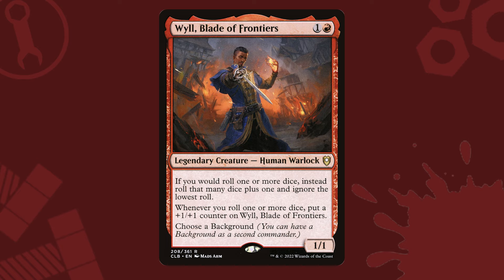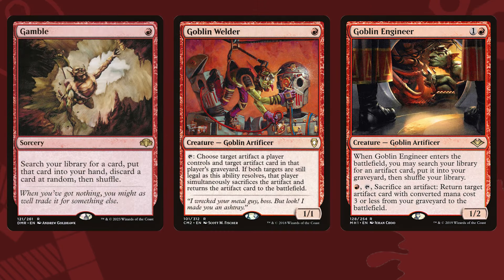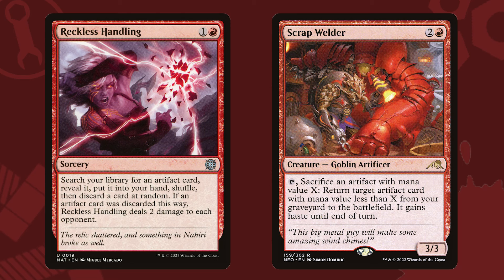Red also gives us a few ways to look for artifacts as well. Gamble, Goblin Welder, and Goblin Engineer all help us put the bobbleheads into our graveyard more often than not. But they let us sacrifice any artifact, like an artifact token, to pull them out of the yard too. It's often easier to bury the bobbleheads in the graveyard and pull them back out than put them directly to hand or play. Reckless Handling and Scrap Welder both give us more options to either tutor up the bobbleheads or return them from the graveyard to the battlefield, meaning red's likely one of the best colors for this concept.